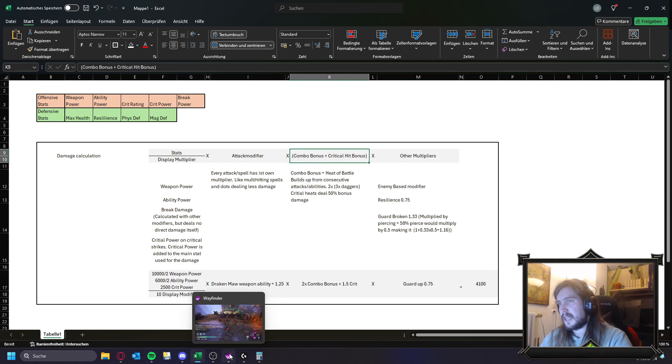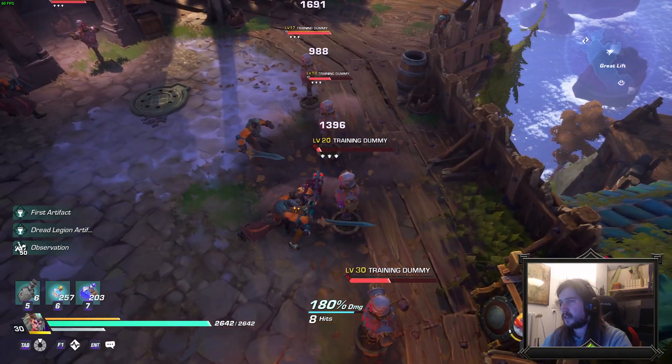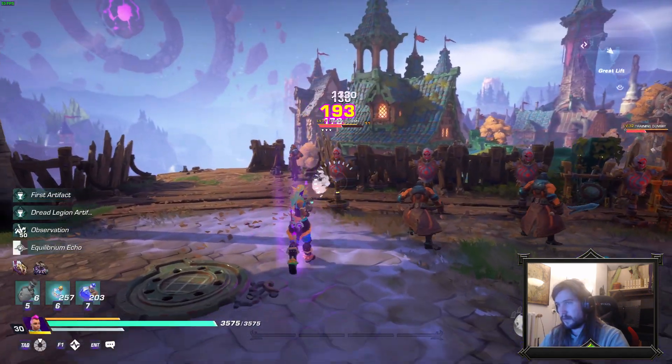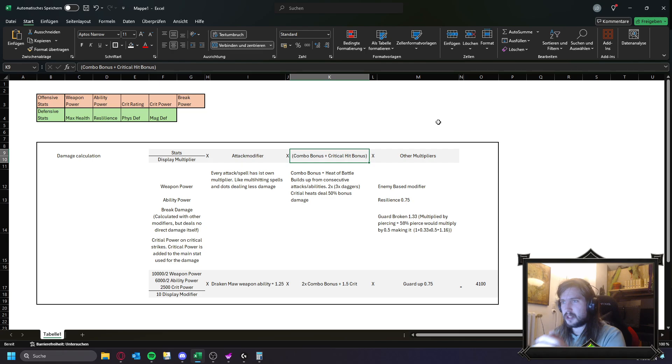Then we have the combo bonus and the critical hit bonus. When we hit enemies we can get a combo bonus with most weapons of 200 percent, with daggers up to 300 percent. The combo bonus is added with the critical bonus, which is a 50 percent multiplier. Critical strikes do not give 50 percent to your total damage, but 50 percent in addition to a combo damage, which is interesting. Ranged weapons are not able to generate a combo bonus, so critical strikes on ranged weapons are a lot stronger than on other weapon types because the 50 percent bonus damage hits harder there — on ranged weapons, crit is a lot stronger than on melee weapons.